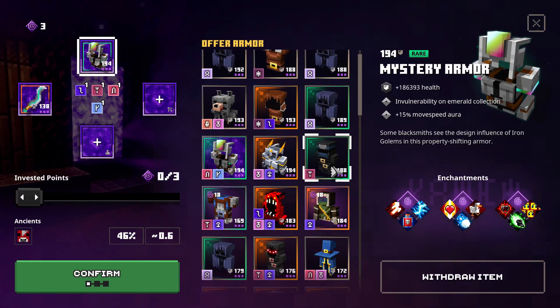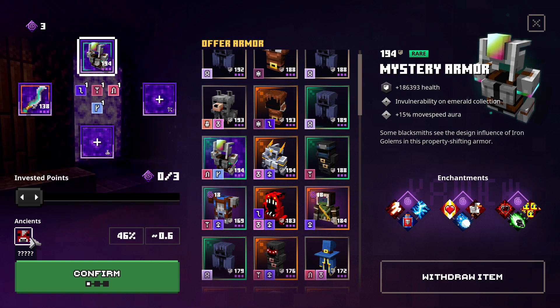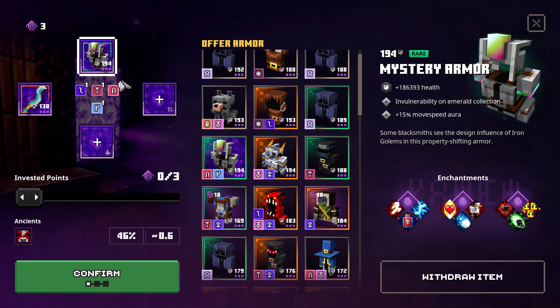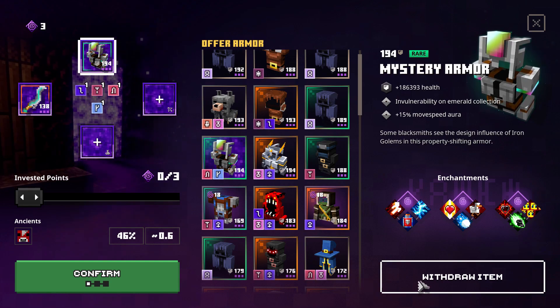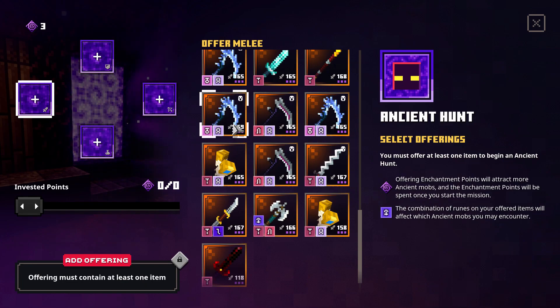Hello everybody, this is a new update on how to get this boss to spawn for you — the car level — so you can have a chance to get Fighter's Binding. What you need are specific items. I'm using two right now and I'm going to show you — I'm going to withdraw them so you can see.